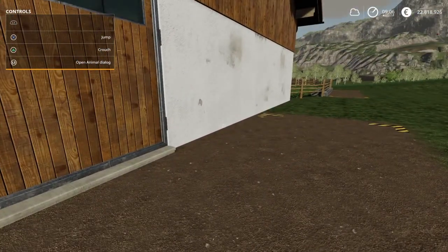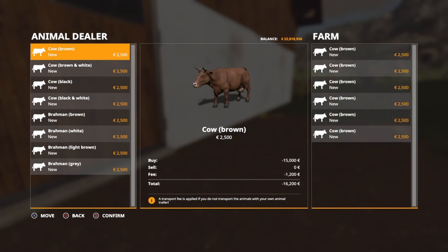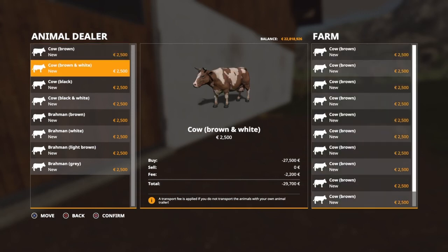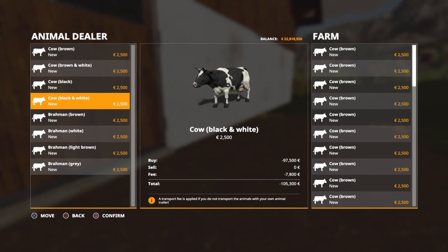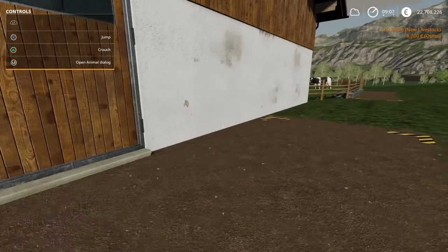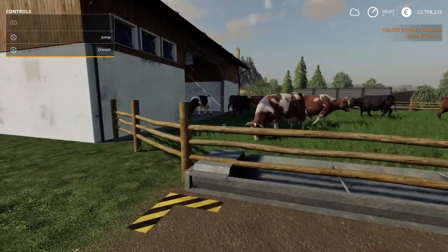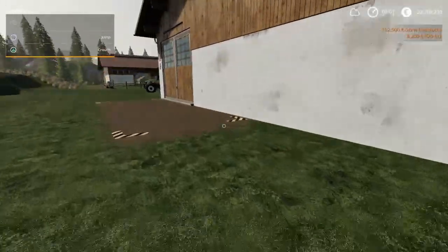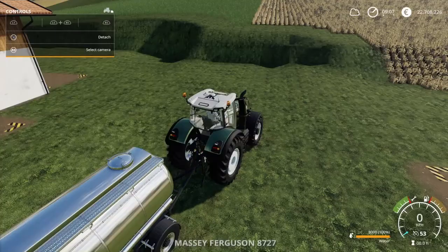But what we're going to do, for argument's sake to keep this video streamlined, we're going to buy all of our cows right through here. We're basically going to fill it up. So we have our cows all in there, all happy. Now we have to give them water and we have to give them food.